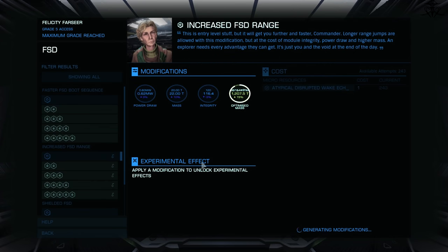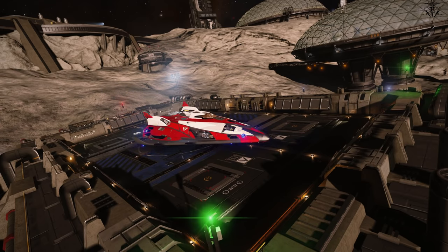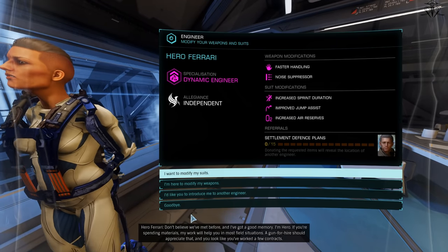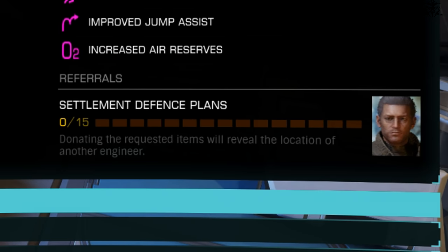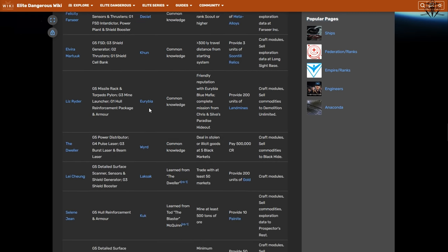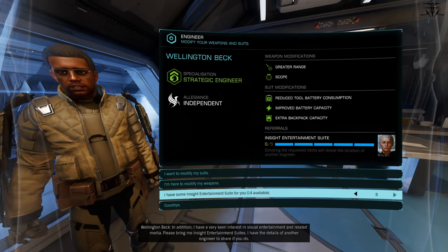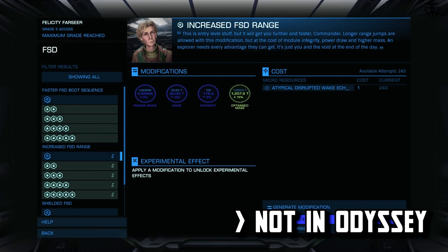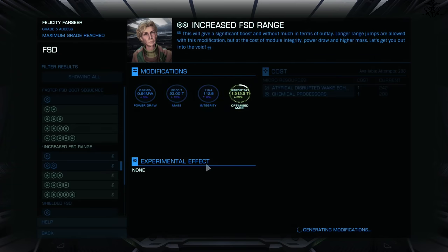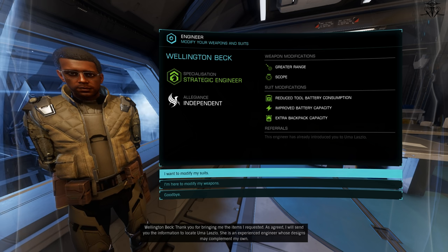The process basically goes like this: you perform a required action to discover an engineer. After re-logging, the game tells you that engineer is discovered and you go to it. After opening the engineer menu, the stupid cunt tells you to do something else for them, like get 20 tons of razor-covered Jesus dildos or something. Then you go onto Wikipedia to learn where the fuck to even find the damn thing, because the game sure as fuck won't tell you. Once you deliver the crap, the engineer is unlocked and you can finally start upgrading. Now you need to pointlessly make many low-grade upgrades to increase reputation with the engineer to be able to use the higher-level upgrades — just as an extra leftover fuck you, I guess. Then, once you've reached appropriate reputation, you may get another engineer discovered, for which you need to rinse and repeat.